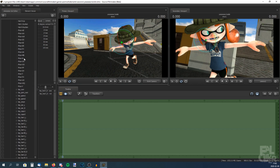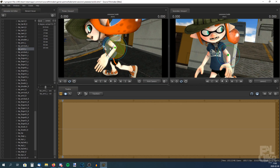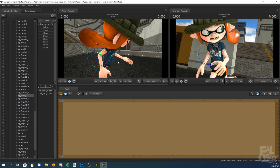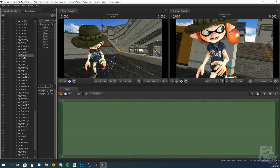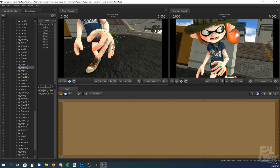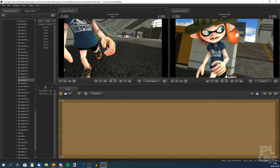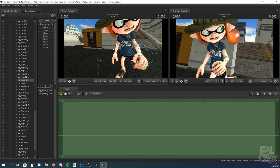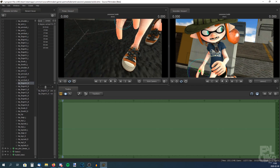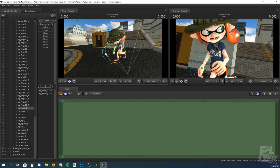Now we've got to work on the arms. Just pose it like how your hand is when you're running — not running really fast, just normal running. If you couldn't tell already, I won't be spending that much time on the poster because I don't want the video to be three hours long, so the poster won't be the best. That looks fine — let's spawn in an octoling.